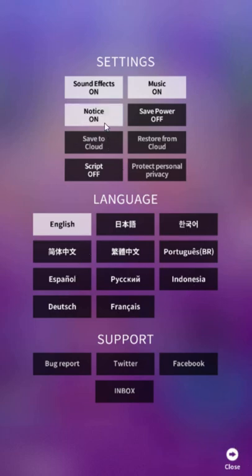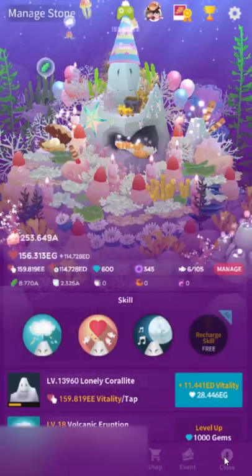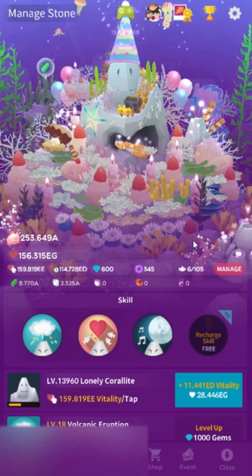You can turn the vitality notice off — it only controls notifications for vitality, it'll still give you the fish notifications. I'd turn that off. I'd also turn off the script — that's the coralite talking. The coralite gives you a few tips early on, but it repeats the same tips whether you've already got the fish or not, and it's just pretty unhelpful.